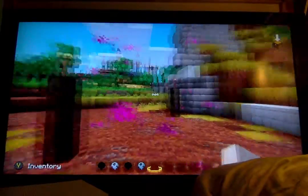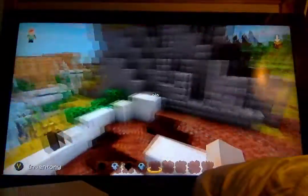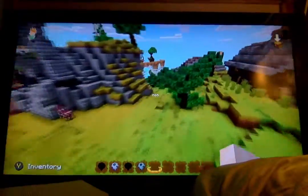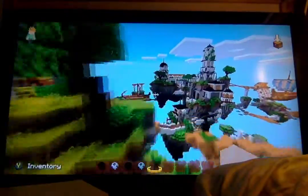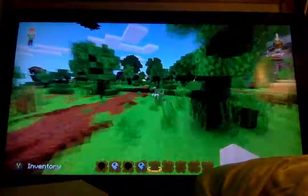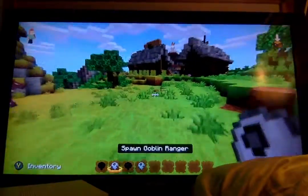Endermen teleport, and it literally just already teleported. I don't even know where it is. I can try to find it. Since it's an Endermen Skeleton, it always teleports. I can't find it. I need to try to look for it. So let's spawn our next one.